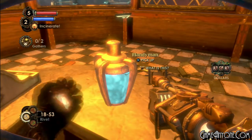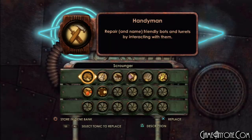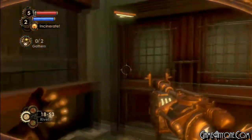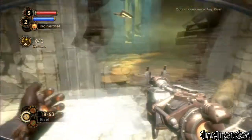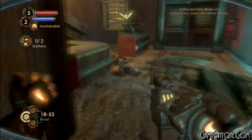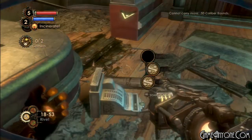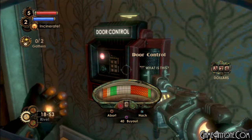Here we have our first tonic of the area — the Handyman. New tonic, Handyman: when your security friends take a bullet for you, put them back in tip-top shape with a bit of EVE. I don't know — I can just get new ones. I don't care if they get hit; I can get new ones just as easily. In the meantime, let's go to the cash register and hack this door so we can get out of here.